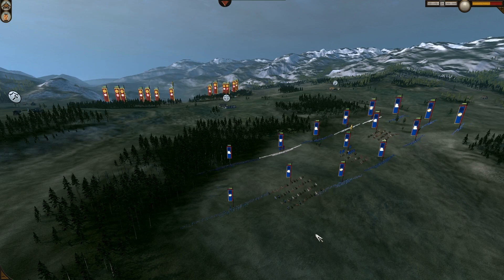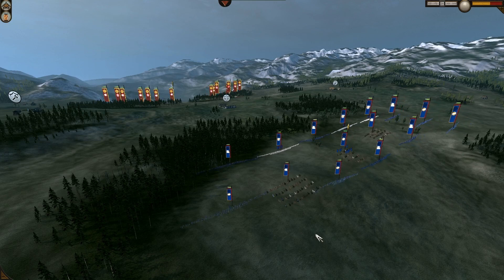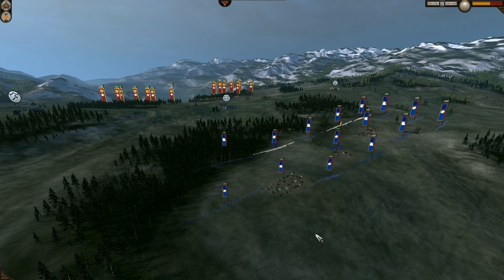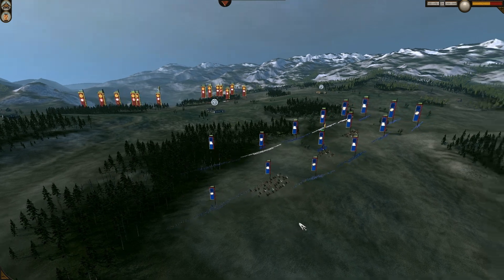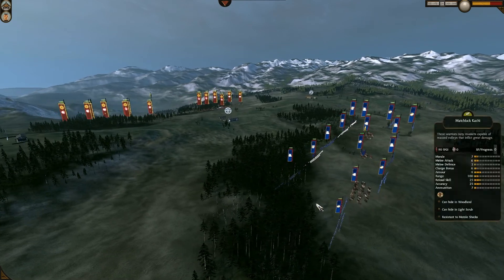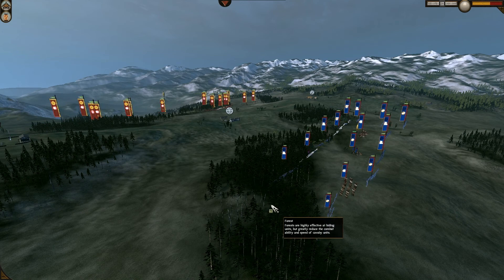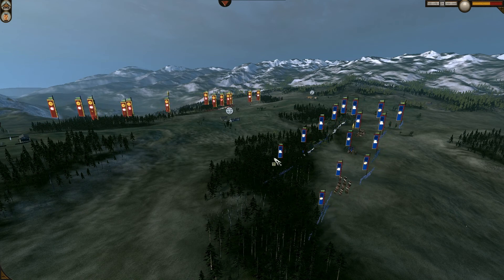Hello, my fellow Shogun 2 and Fall of the Samurai players. Zarib here with the Manju and Prussian Prince. We are on the 6th game of Crouching Tiger and Hidden Dragon Finals, and it's Zogrim against Alek Vadimovic.